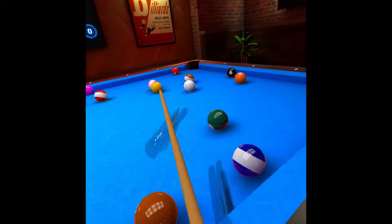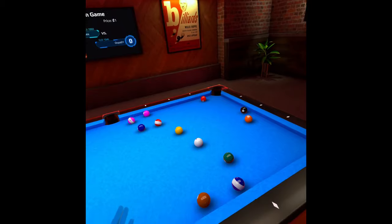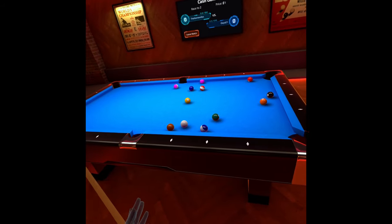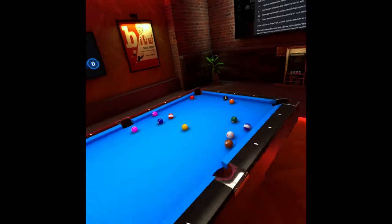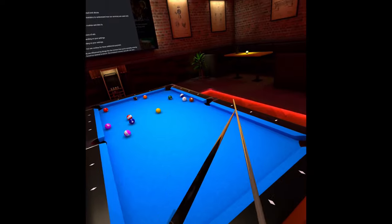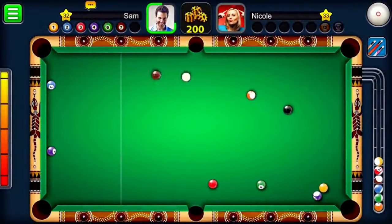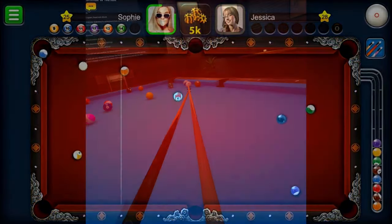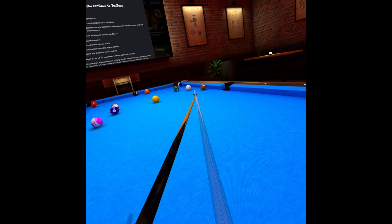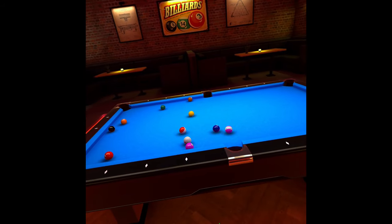Another big thing that sets The Rack aside from Black Hole Pool is its monetisation. Although it's likely to change throughout development, The Rack is harbouring a free-to-play model in which players can earn and bet coins on games they play against opponents. They're taking inspiration from the well-known 8 Ball Pool Miniclip game with these coins, and plan to bring out customisable cosmetics alongside different types of cues that excel in certain areas — such as a breaking cue or a jump-shot cue — with their own statistical abilities, though this is still planned down the line.